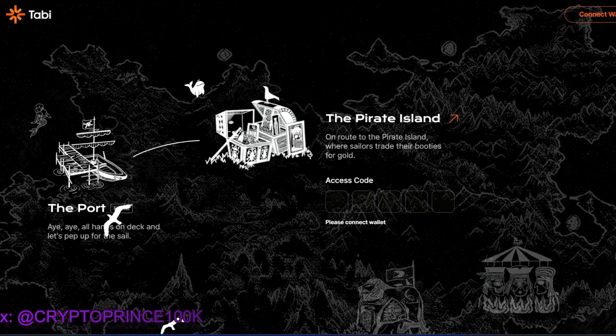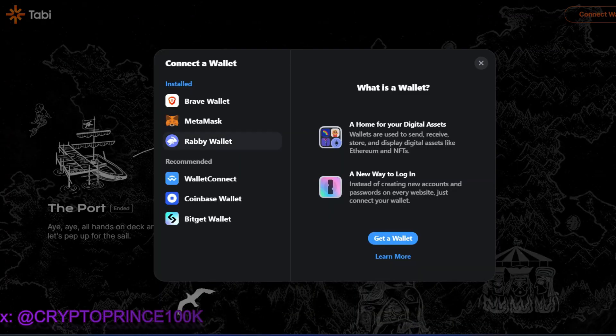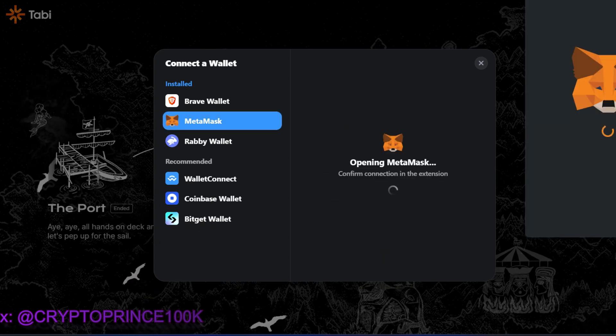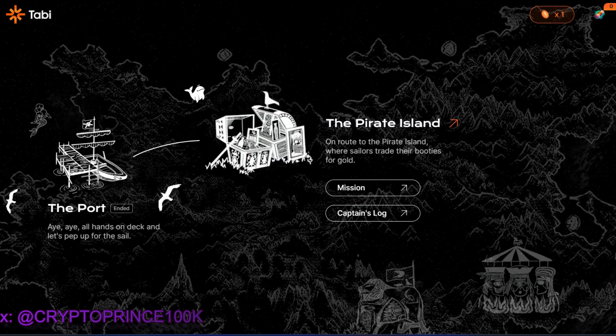Once you're on the platform, you'll notice that you need an access code — you cannot just get in and start using the application. I'll be leaving some codes in the description of this video, so kindly use them to get started right away. Connect your wallet; I'm using MetaMask, but any other wallet is fine. Once connected, you need to verify that you are the owner of this wallet by signing the message. Click on that, then sign in.